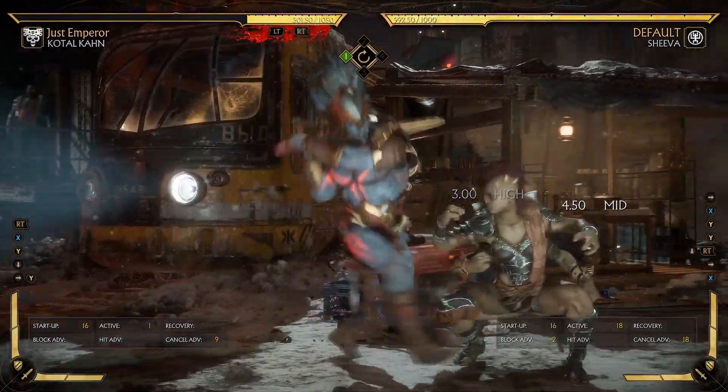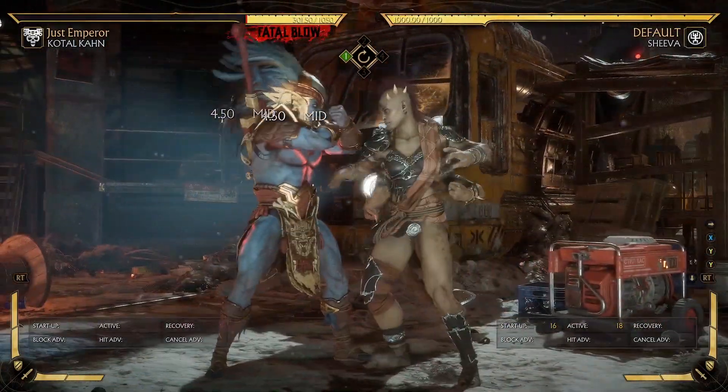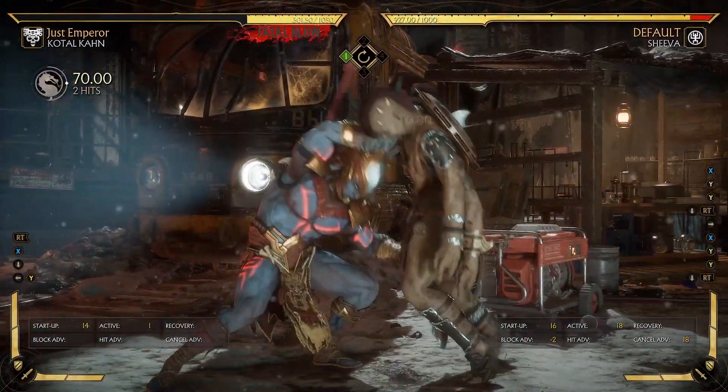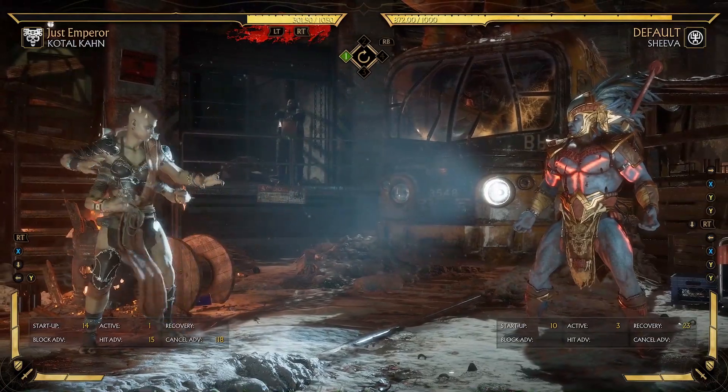Because they have to jump to counter that setup. Instead, why not do just a standing one into the command grab? They will never expect that. So be unpredictable with your command grabs — that is my advice.